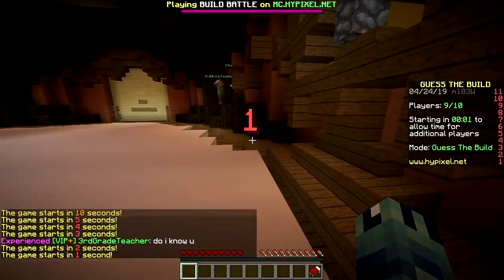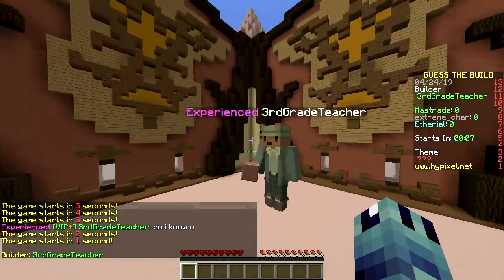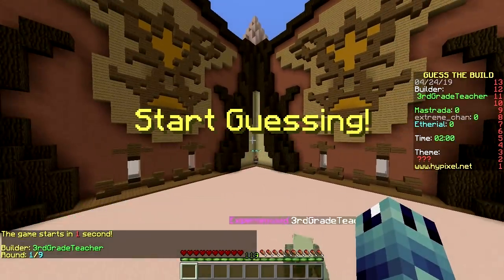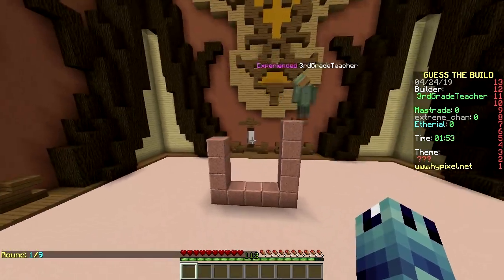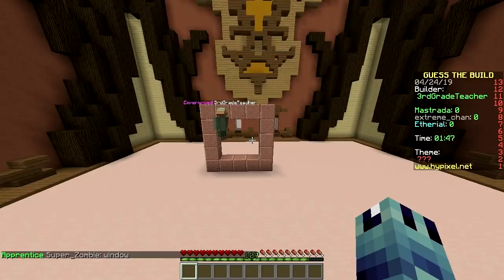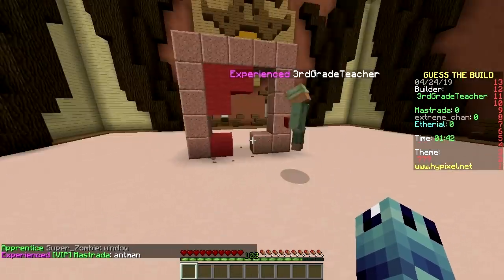First round! First builder — third grade teacher. Wow, you are dressed like someone from the 60s. He's building! That's a fast one. Is it a window? Keep in mind it is a third grade teacher, so it has to be a chalkboard.